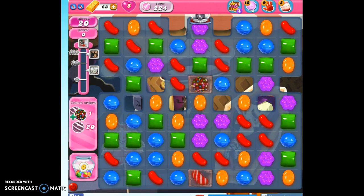Hi friends, this is Suzy, your Candy Crush Guru. We're playing level 224 — it's listed as a hard level. We need to reach 25,000 points to get one star, but that's not going to be a problem. Instead, let's focus on the orders. We need to collect a color bomb and a striped candy together, and we also need to collect 20 striped candies.